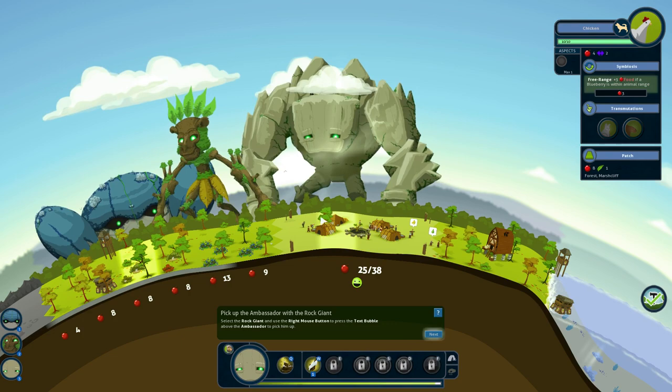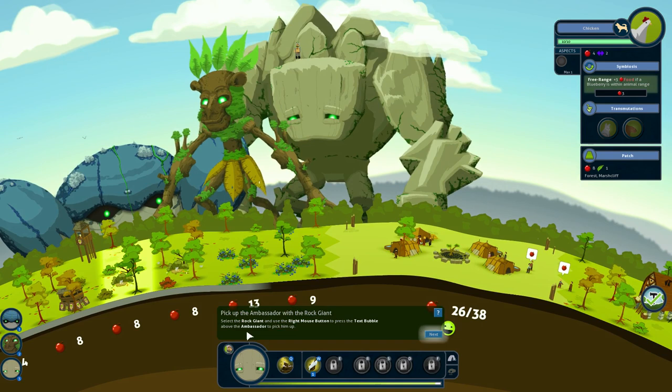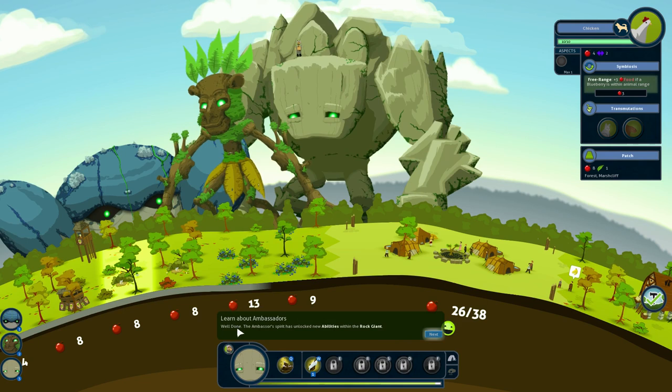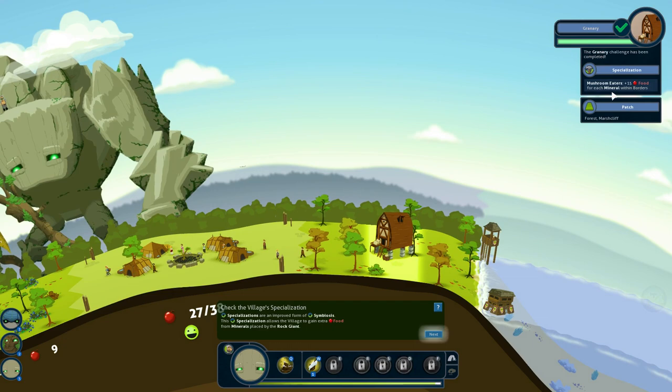He's hidden in the clouds right now, but you can zoom in a little bit and see him up there. Select the rock giant — the ambassador's spirit has unlocked new abilities within the rock giant. Select the patch with the granary to view the specialization. So if we go to the granary, we can see that now we have this specialization: mushroom eaters — plus 15 food for each mineral within borders.